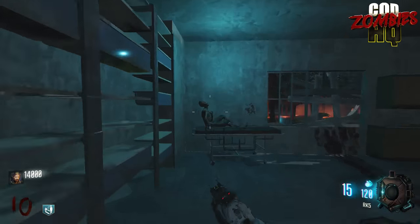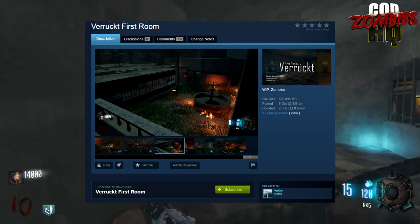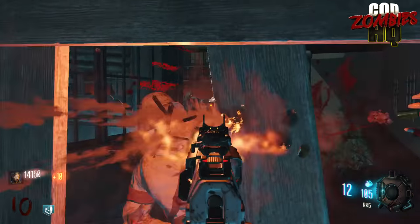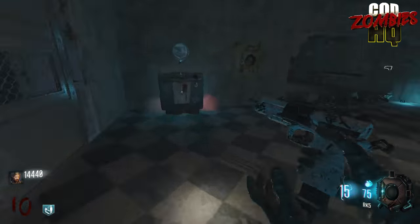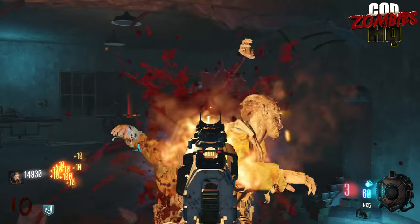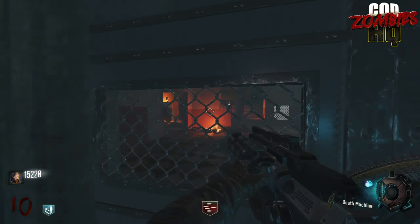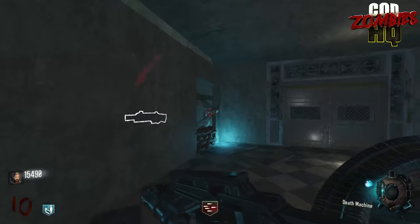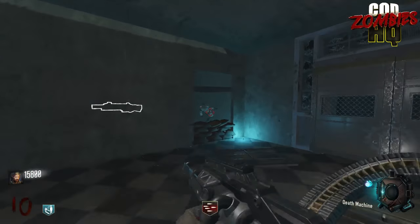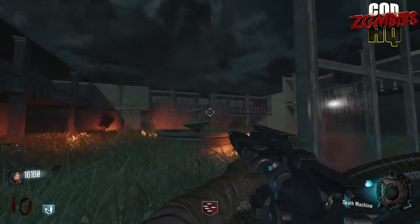Moving on to our number 8 spot, created by a Steam user named Vorition, it's the Verruckt First Room. I'm really excited about how this map looks right now and how it will look in the future. The rooms already added look really, really good — it's got a bunch of assets from the original Verruckt, such as the posters on the wall. It is really nostalgic to play in that first room just like you would in World at War, and you can see the work in progress areas for a full map remake ongoing. Verruckt is probably the hardest map in World at War, and it's nice to see somebody finally bringing it back in Black Ops 3.